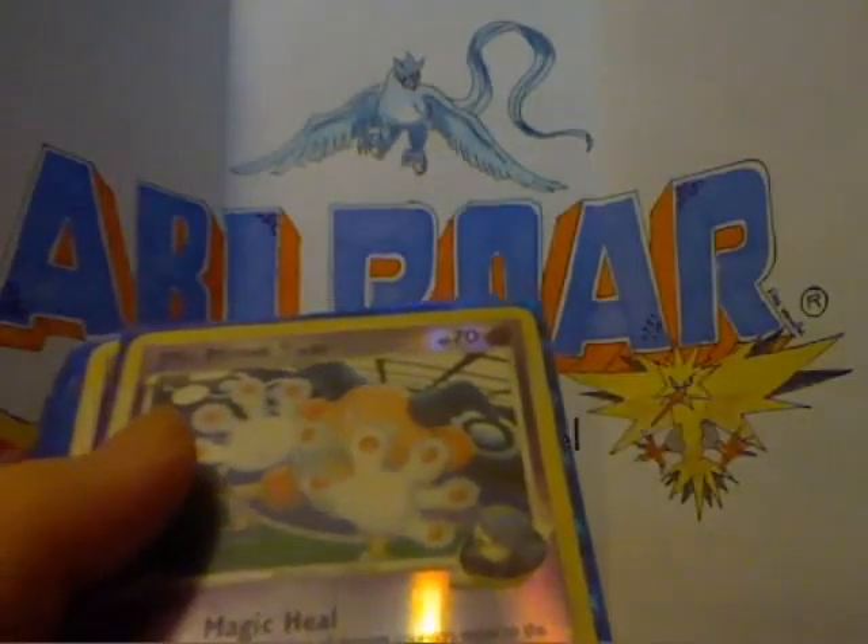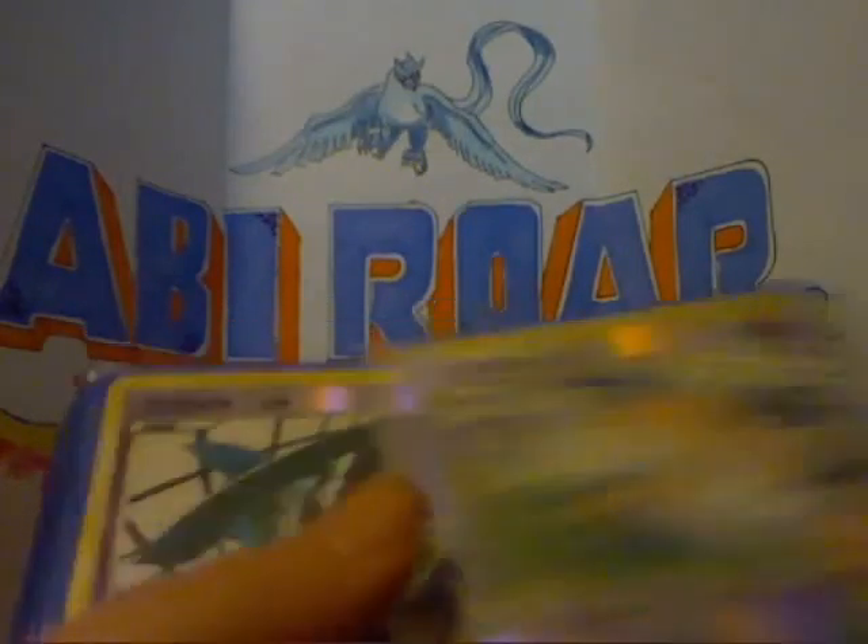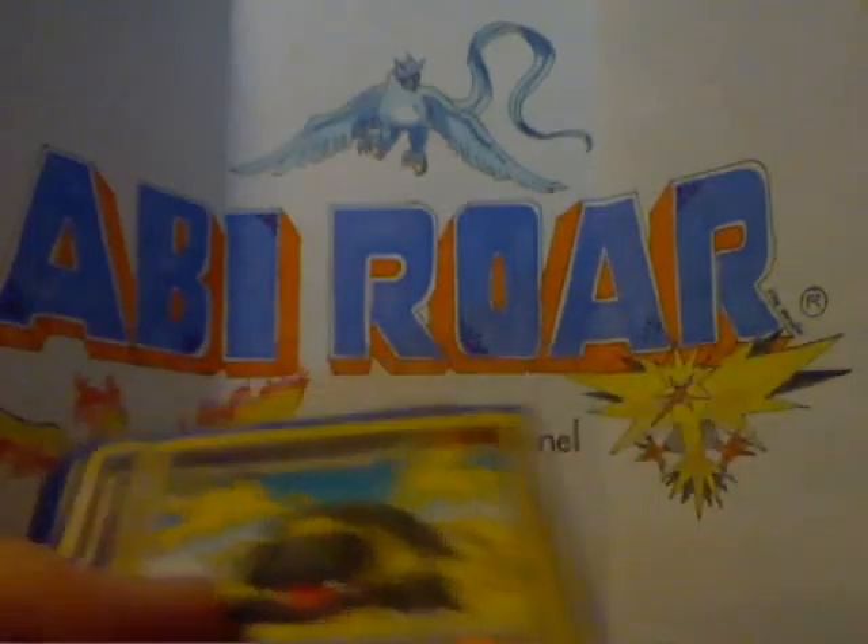So we've got a Sceptile Hollow from Stormfront. Mr. Mime Reverse from Rising Rivals. Gallade Reverse from Rising Rivals. Bronzong 4 from Rising Rivals. Dugtrio from Platinum. Rhyperior 4 from Rising Rivals. I wasn't holding those up very good.